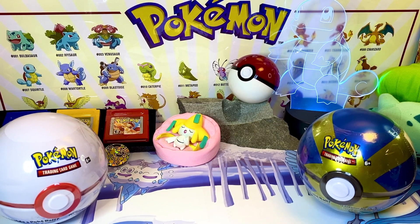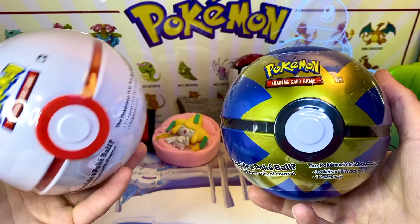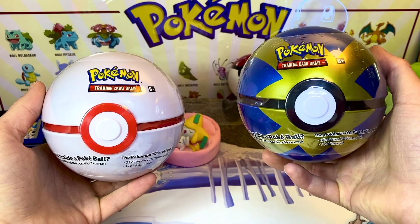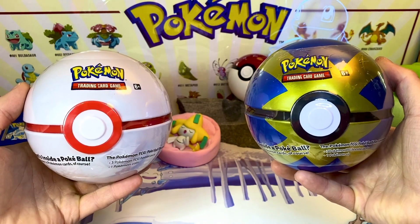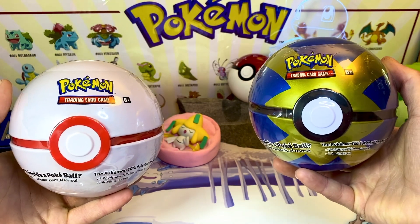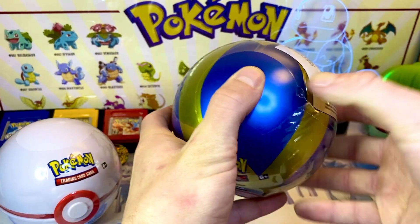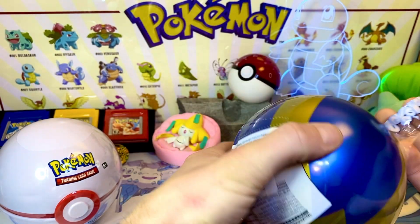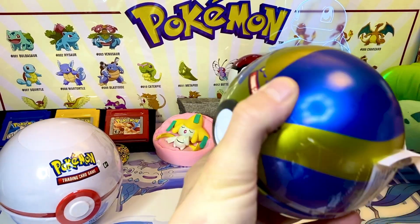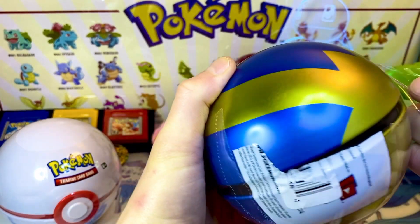Welcome back to another episode of Unsealed Legends. We got the Premier Ball versus the Quick Ball. I love finding these tins - I was at Walmart and stumbled upon them, grabbed about four or five. These ones are my favorites, so I'm going to do a little versus. I find these at Walmart for $12.99, so that's roughly a little over four dollars a pack, which is good in my eyes.